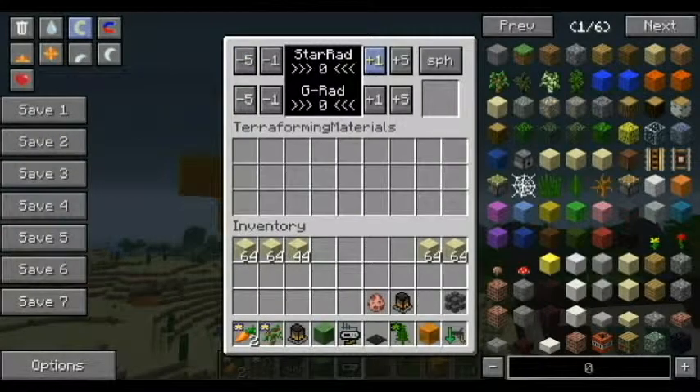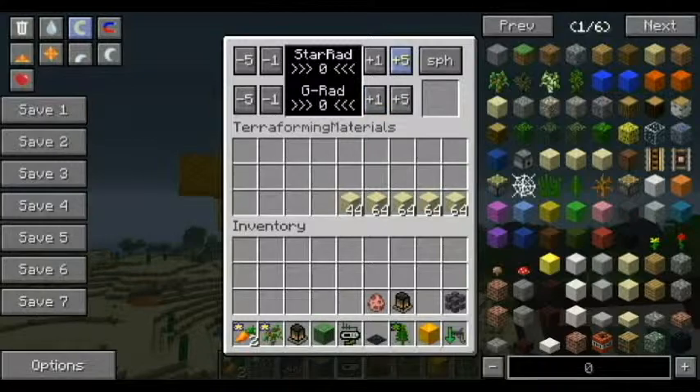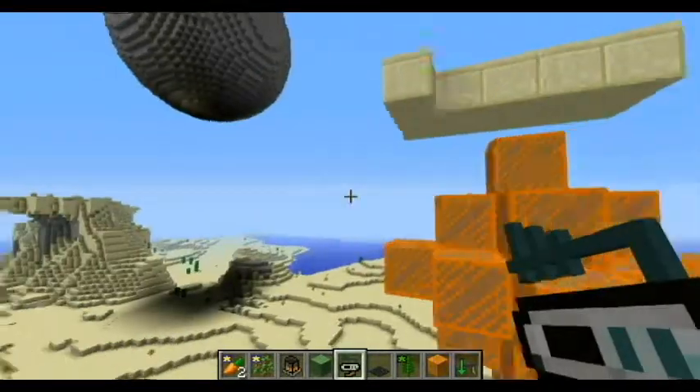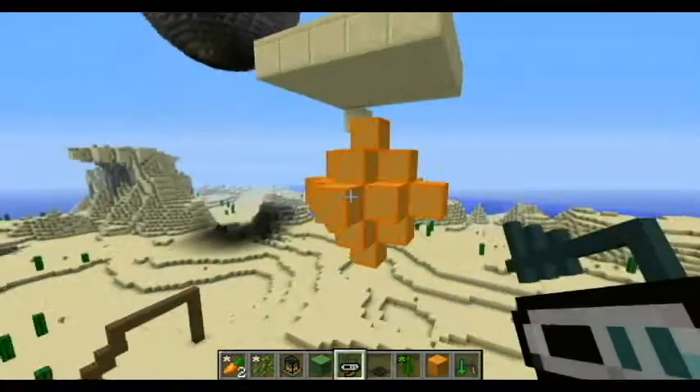So it turns out the star rad is actually how big you want the star. Say if I set it to five, and you can switch what shape you want it to be — I'm going to go with sphere — it will start to transform it and place the blocks in a sphere around the center part.